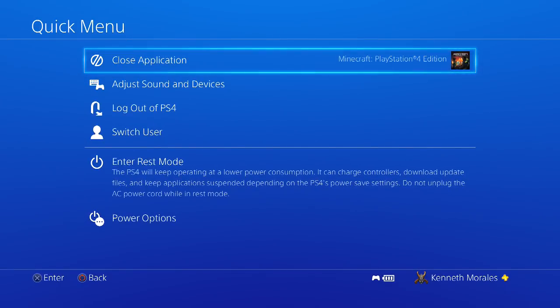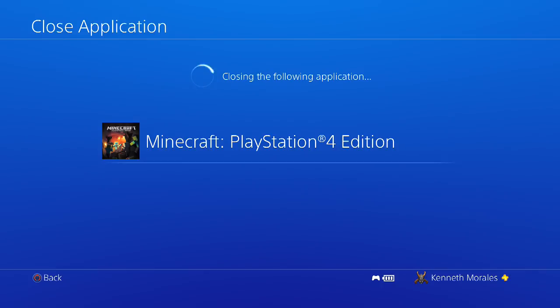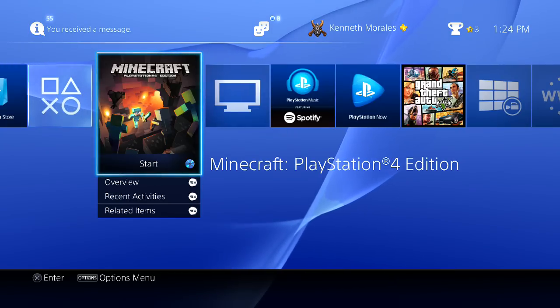Once you exit the chest by pressing Circle, make sure to press and hold down the PlayStation button — the little button in the middle of your controller. Hold that down the second you exit the chest. Once you hold that, this setup will come up. Go to Close Application and click that, then press OK.